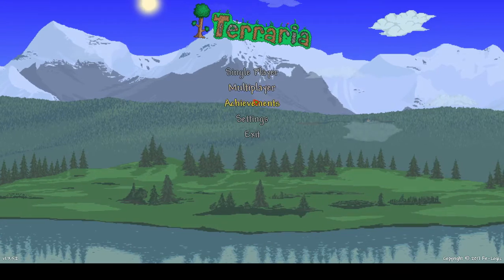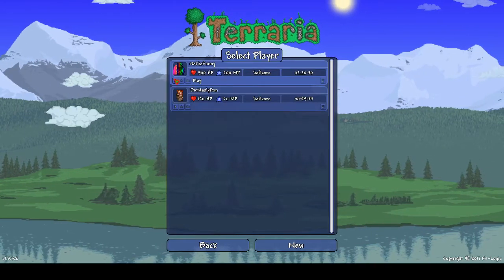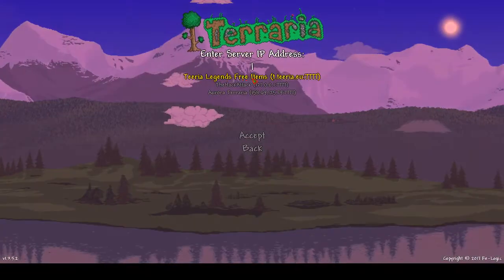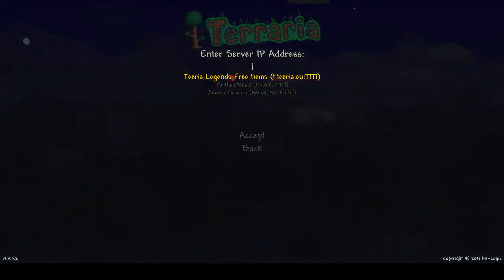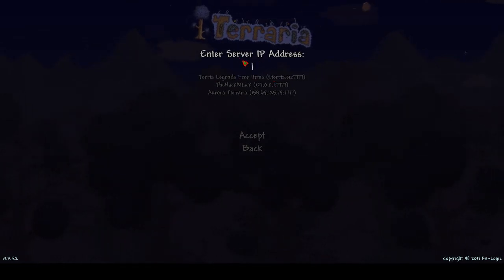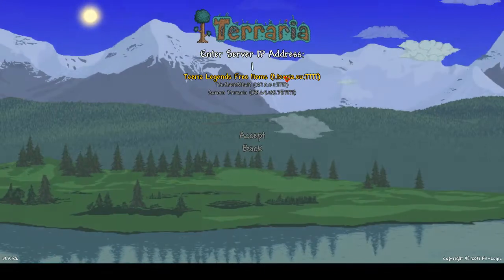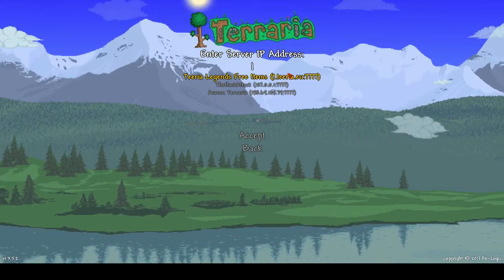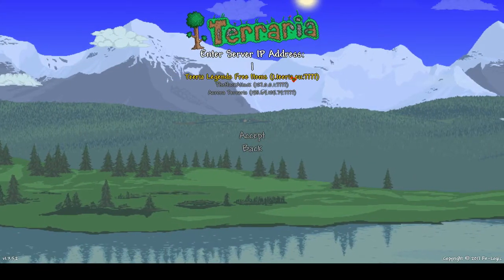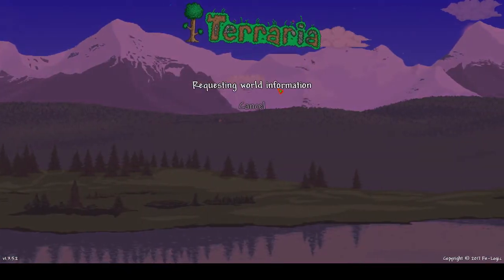So what we're going to do is just put that on full screen. You want to go to multiplayer, join via IP, and the server address is T.Terraria.eu, and then the port is just the regular port, 7777. I'm going to click on it.